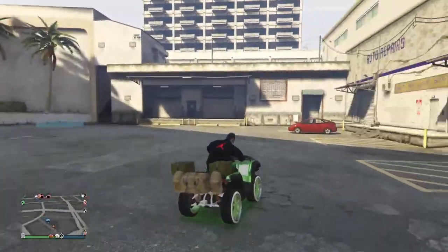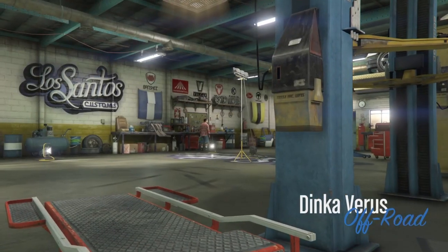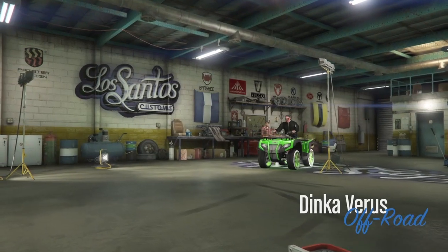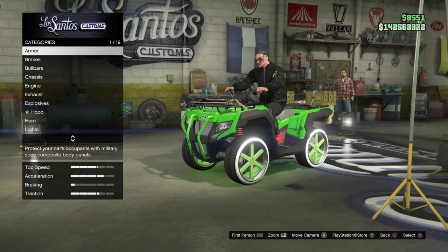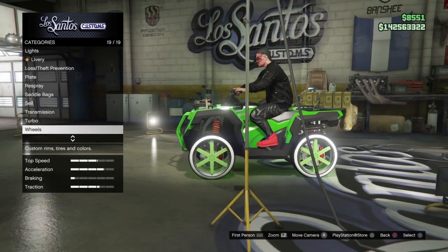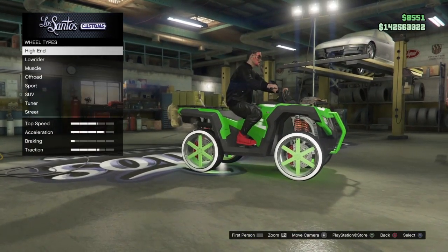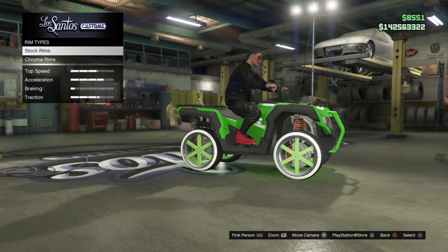All we're gonna do is make our way to the nearest mod shop on the map. Many of you are professionals with flipping but a lot still need tutorials, so I'll walk you straight through it. When we get in here, we'll go down to wheels — the wheel type we always want to go into is sport. So we'll go down to wheels, select wheel type, and then go down to sport.